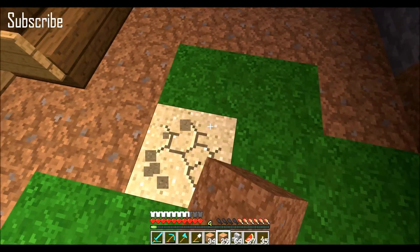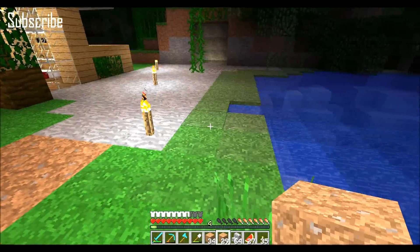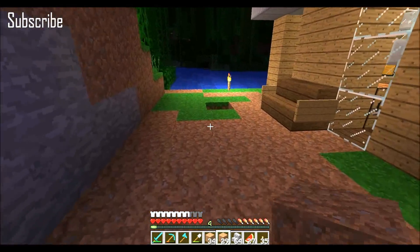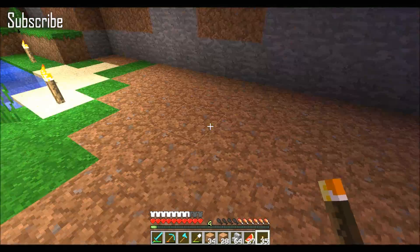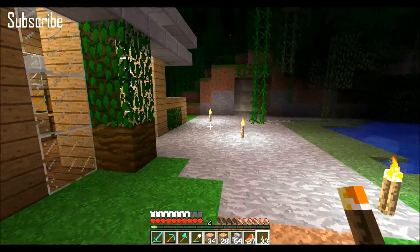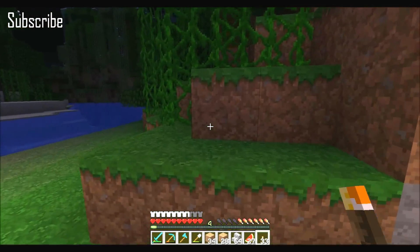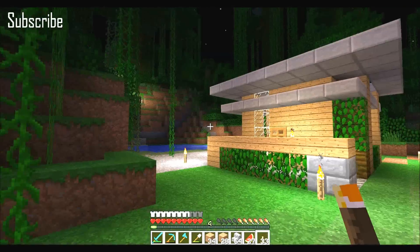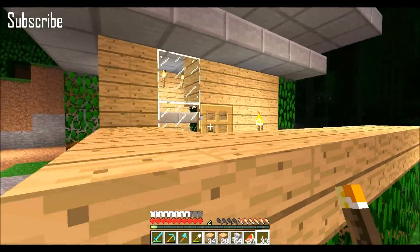This grass area — why won't you place the block? Go ahead and light that area up. We don't want any zombies, creepers, or skeletons spawning anywhere around the house.